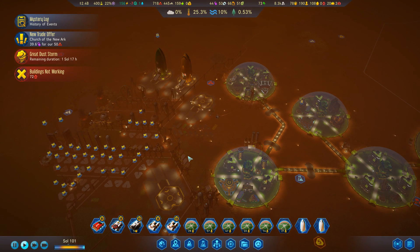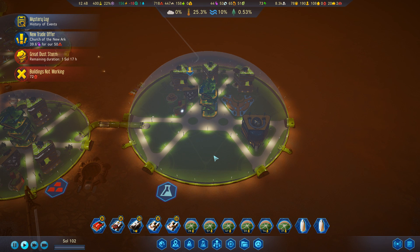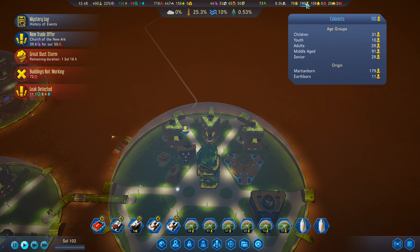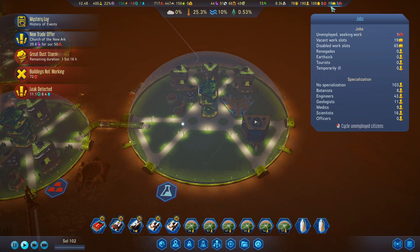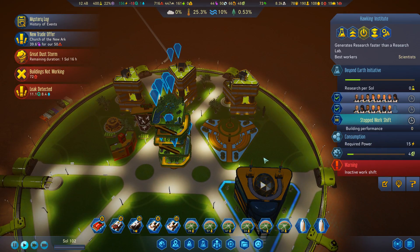Today on Mars, I want to be expanding my colony — not so much building a new dome, but making sure I have enough people to work the facilities in this particular dome. I have 190 colonists, most of which are Martian-born. I have 108 vacant residency slots and 20 work slots open, so there's quite a lot to fill up, especially once I start using this dome more and more.